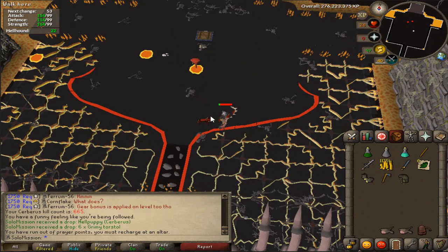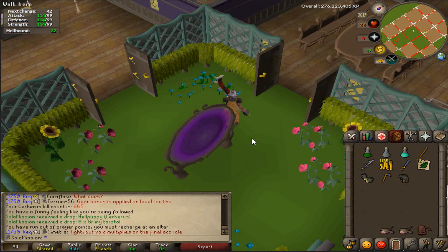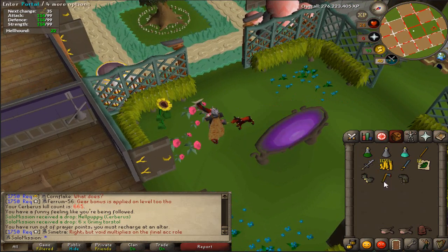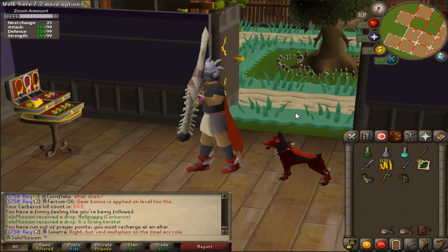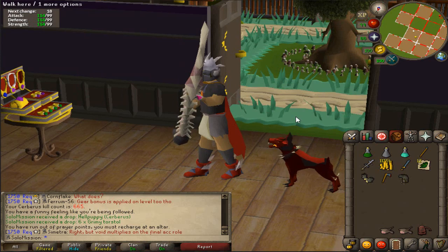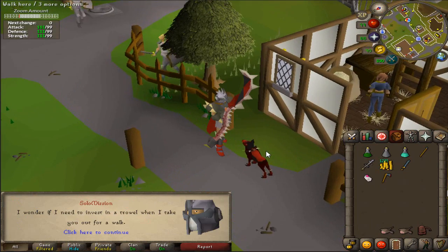Oh my god — Hell Puppy! Oh that's so good! We're so lucky — 665 KC! Let's get the fuck out of here, get my drop. Wow wow wow, that is so cool! It goes into the pet house — that's really really good. Hell puppy at 665, that's probably like one in 5k or something ridiculous and I just got incredibly lucky right there. That's so cool! One more pet — that is fantastic to get. Look at me, I don't even have my DH body on because it ran out of charge halfway through the trip.